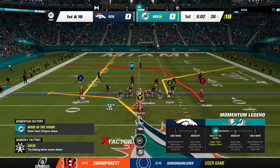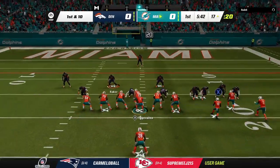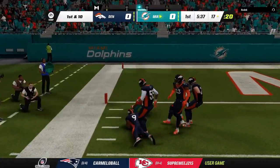Ball for play action. Looking for his tight end on the corner — it's complete. And he'll have it in the red zone before he crosses out of bounds. Another big gain of 19 yards.